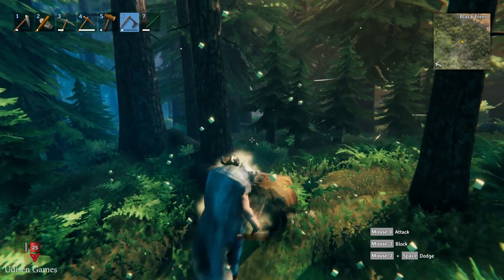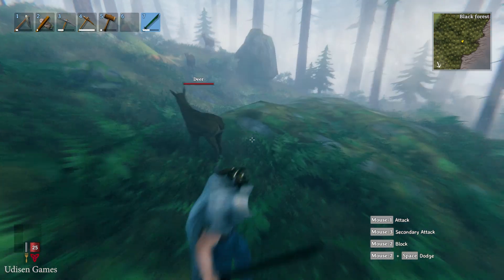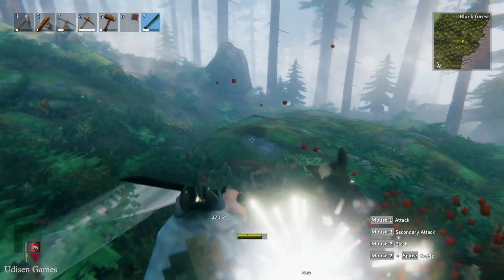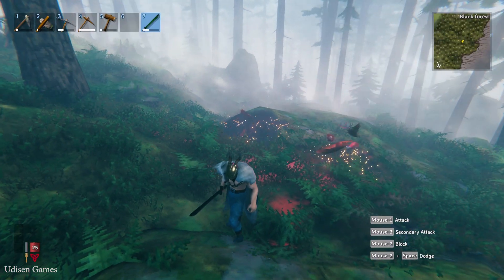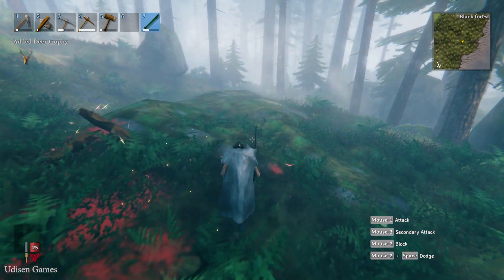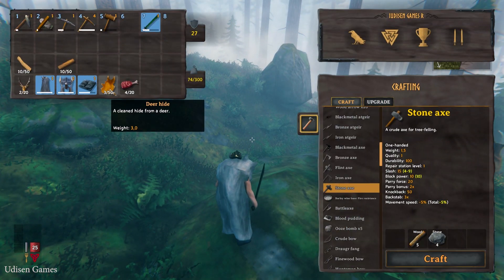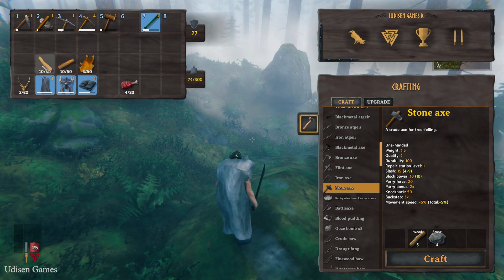Destroy the pine tree, then destroy the log. After that, find a deer — it looks like this — and kill it. This enemy can drop what we need: two deer hide, 10 core wood, and 10 fine wood.